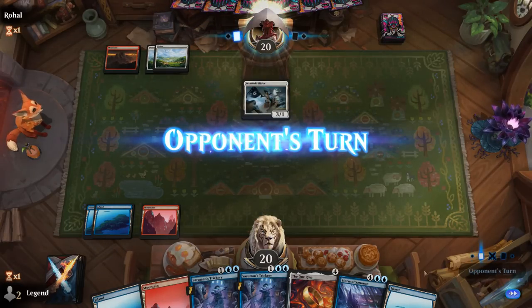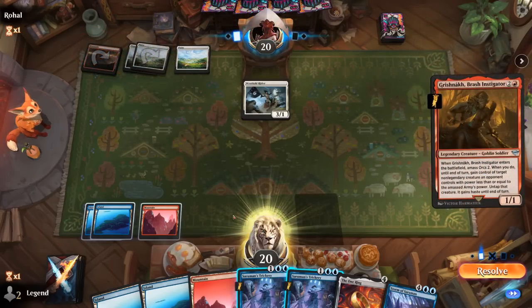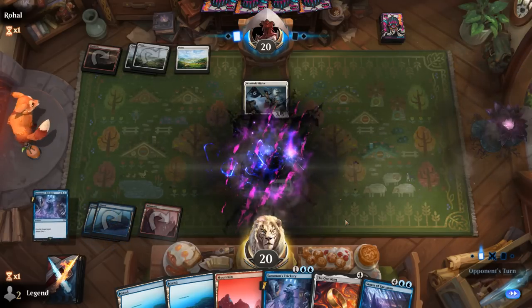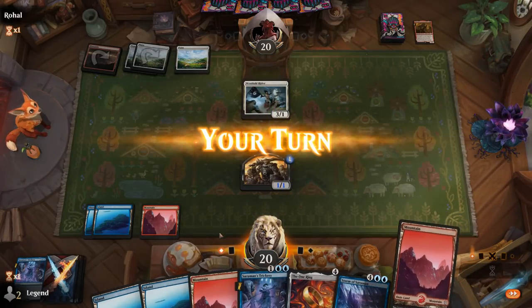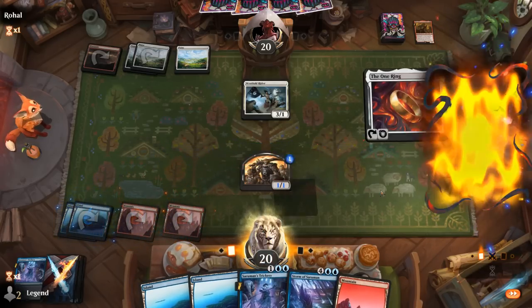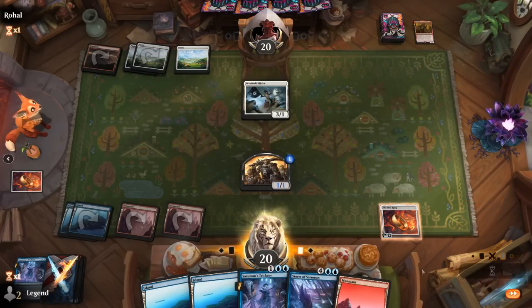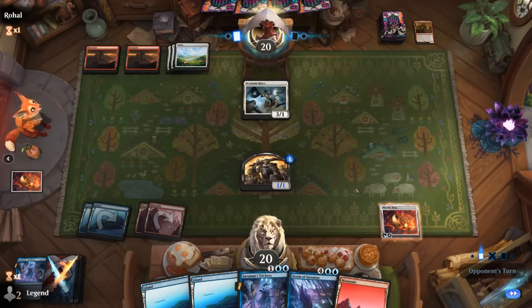Sure — we'll counter this so we'll have a 1/1 blocker to get in front of the Rider. Then I could tap out for the One Ring and give them a turn to resolve something scary, then go shields up on Trickery again, since I want to refuel and be ready to copy spells with Storm of Saruman. The opponent plays a Fire to destroy our land — that's rude. The One Ring is indestructible so their attempt on that doesn't work.